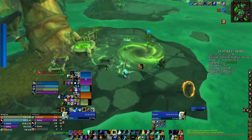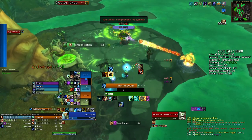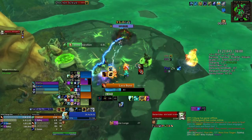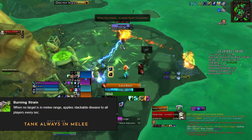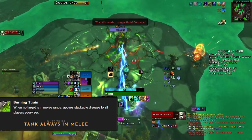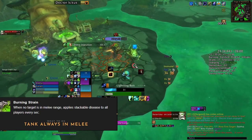Nothing of note really before you reach the second boss, Ikus. Ikus does one very important thing that I've seen some tanks fail: you actually have to stay in melee range of him. Whenever you're not in melee range, he's going to start using Burning Strain and basically spam an AoE disease on all the players, which is very dangerous.